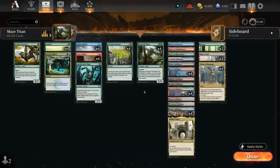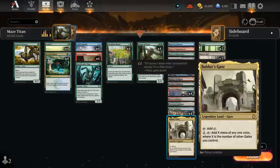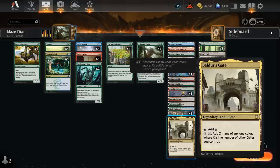Hello and welcome to another Historic Games video. I have a Gates Ramp deck updated with Primeval Titan, which got recently introduced in the Historic Anthology expansion — a 6 mana 6/6 Trampling Giant that gets to find 2 lands when it enters the battlefield or when it attacks. It's not limited to finding basic lands, so it can even find our Baldur's Gate, which can generate a bunch more mana if we have gates out.